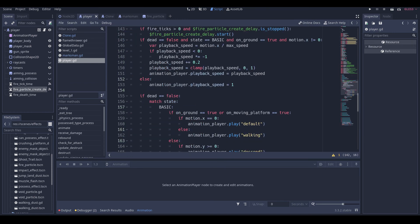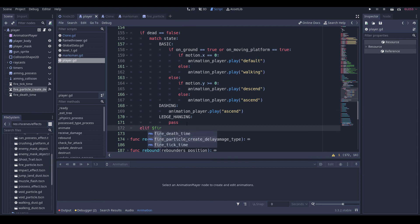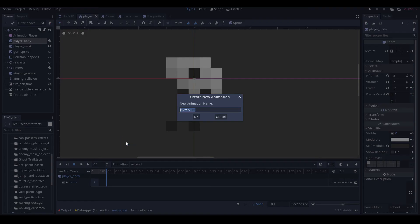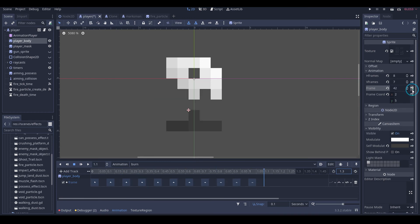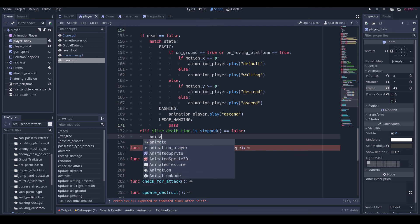For the player we just have to do the dead state — else if money fire_death_time dot is_started, then we'll leave it blank for now. New animation 'burn', go to frame 31, key it in, go up a frame, key it in. Change duration to 1.3. At the end of this, call method track, insert key queue3. Then here we do animation_player dot play 'burn'.